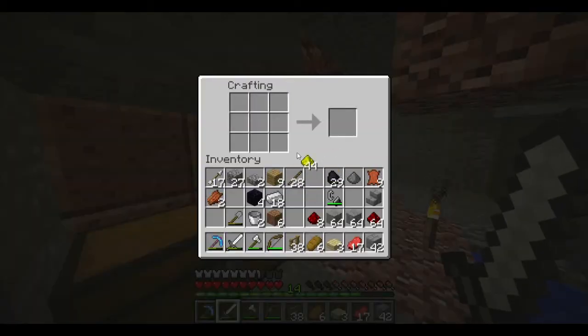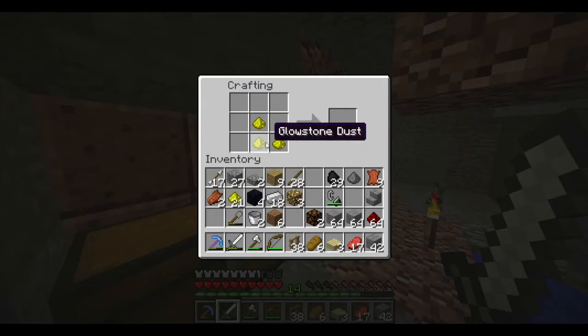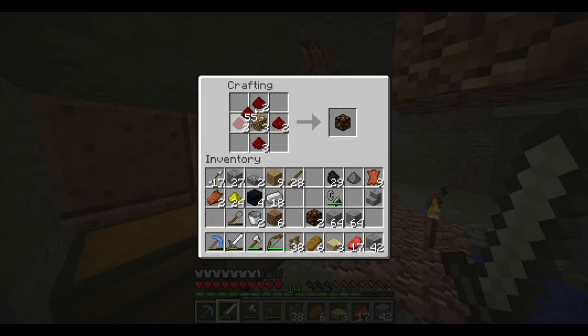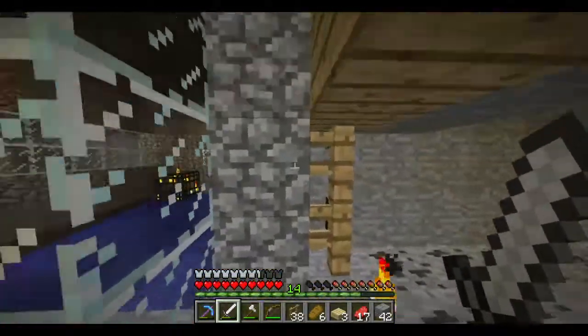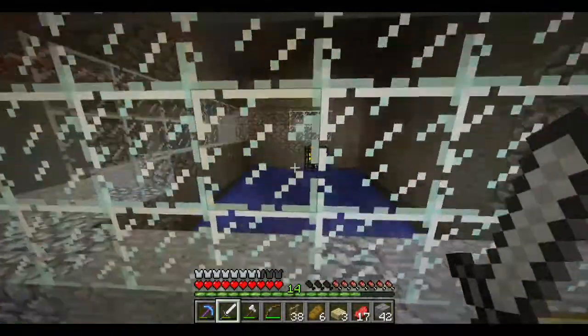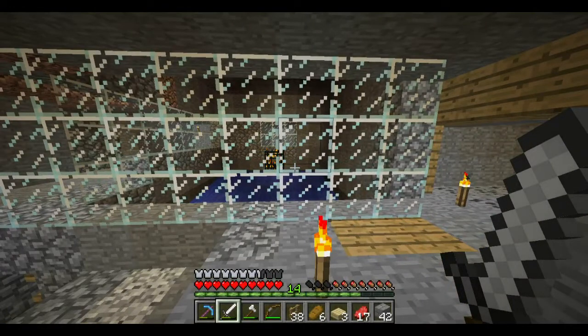Back at the farm — got some redstone. Let's make a couple of these. I'm gonna go with five redstone lamps. We need one more of these. So we're gonna put these into the roof, put a lever somewhere around here to turn them on and off, and I will come back when those are installed because that's pretty boring to watch. See you soon.